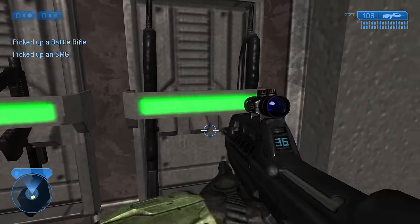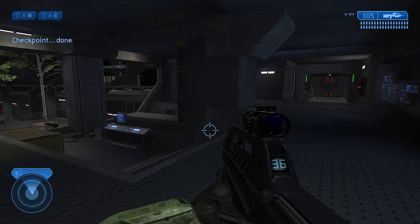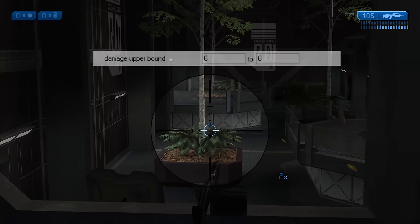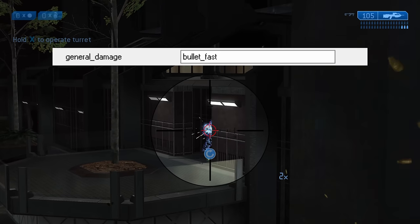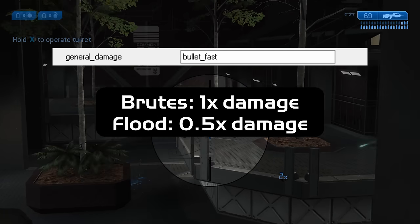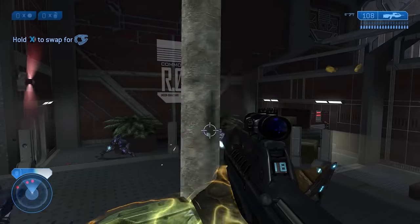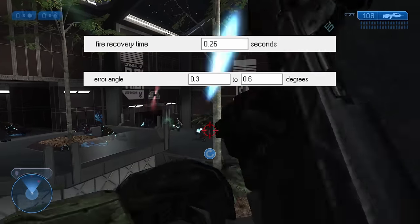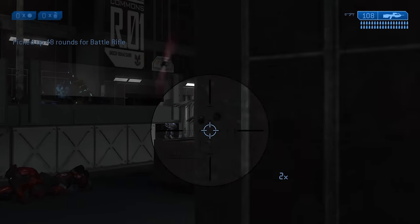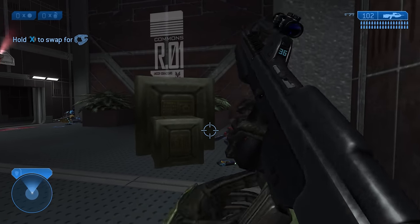The very next weapon is the Battle Rifle, and do I have a lot to say about it. It's the descendant of the CE pistol — the jack of all trades, master of none weapon for Halo 2. It fires in 3-round bursts, dishing out 6 damage per bullet using the Bullet Fast damage model. Bullet Fast is almost the same as Bullet Slow, with differences being a better matchup into Brutes and a worse matchup into Flood. The wait time between each burst is 0.26 seconds, and the spread ranges from 0.3 to 0.6 degrees.